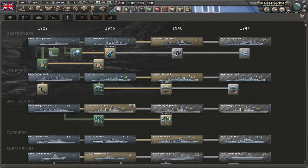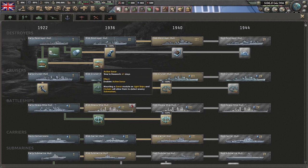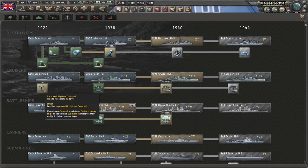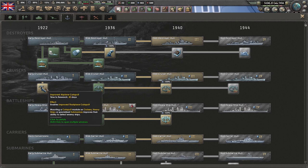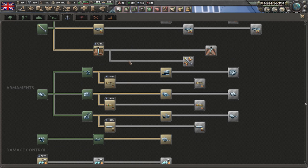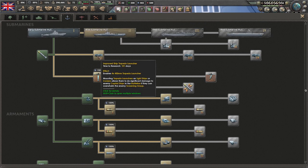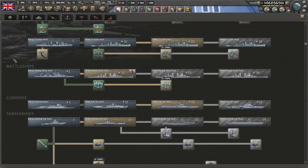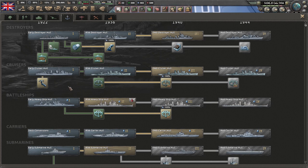In terms of naval research in the first years — obviously do all your industrial research and land research first. But if you're going to research naval techs early, because we have the Yarrow Shipbuilders we get a bonus to sub detection, so we're going to be throwing sonar on like every ship. I would grab active sonar. You might also want to upgrade the airplane catapults on cruisers — that's a good thing to research reasonably early, only 40 days to research.